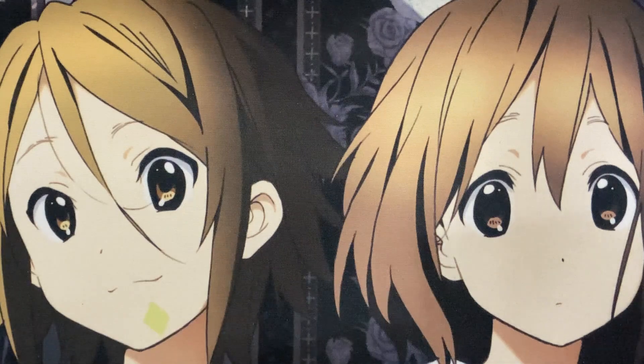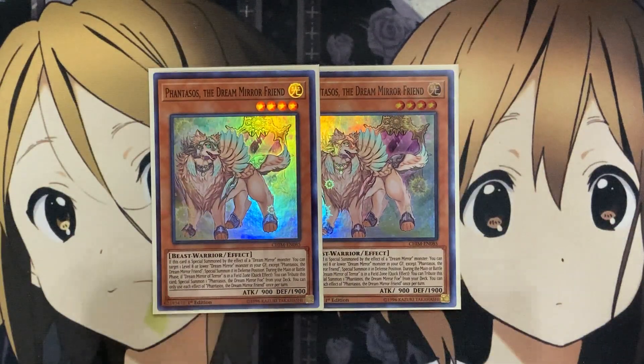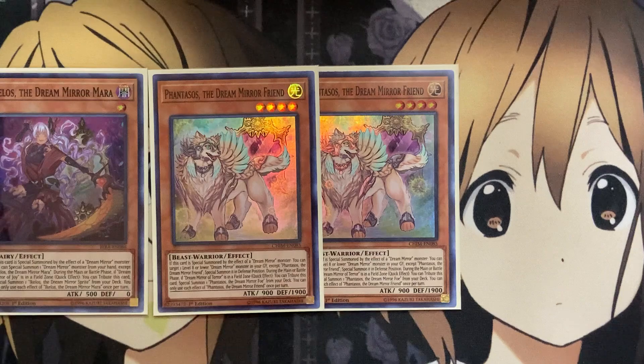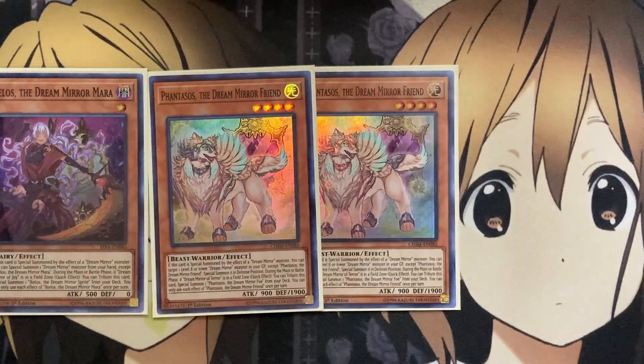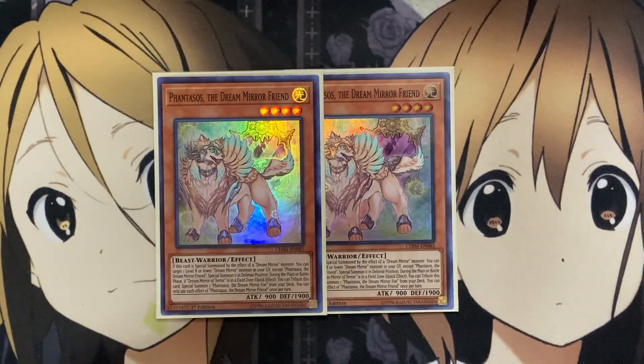For some of the other cards, I also run two Phantasmos, the Dream Mirror Friend. If this card is special summoned by the effect of a Dream Mirror monster, you can target one level eight or lower Dream Mirror monster in your graveyard, except Phantasmos the Dream Mirror Friend, and special summon it in defense position. During the main phase or battle phase, if Dream Mirror of Terror is in your field zone, you tribute this card to special summon one Phantasm, the Dream Mirror Foe from your deck. Running two, you really need it to be special summoned off of other cards — specifically the level one monsters already in the deck.